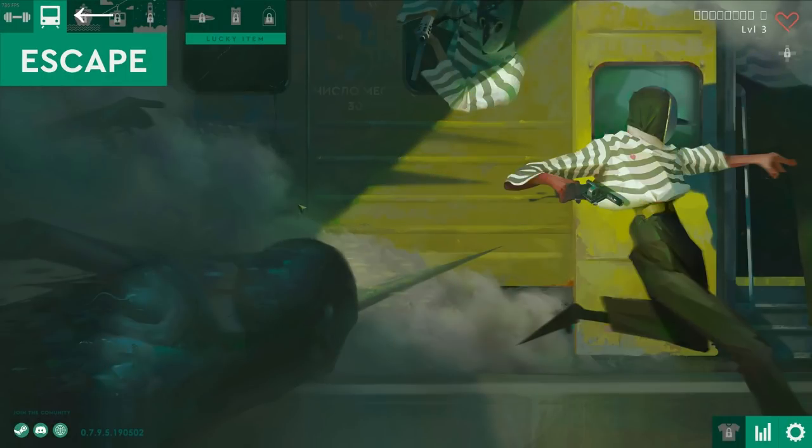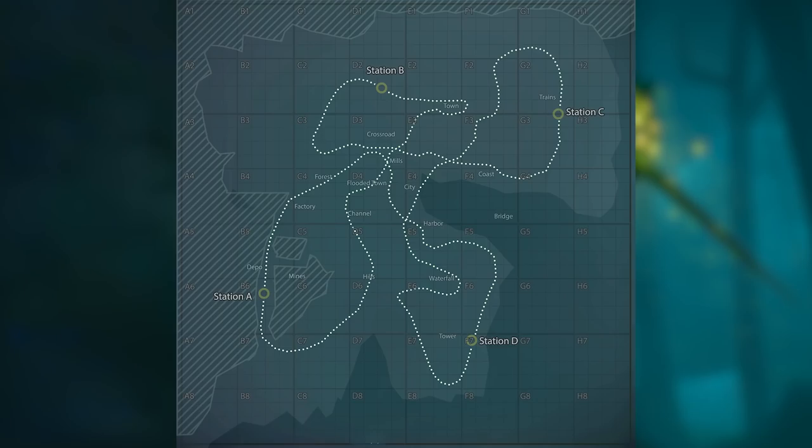To get into a game, all you have to do is click the train icon on the top left corner and press the button under it saying 'Escape.' When you join a game, you spawn in one of 4 stations, as shown now, with the rest of the players at the same station.